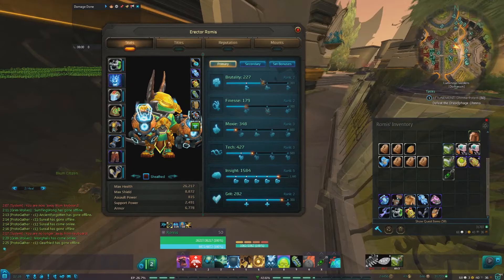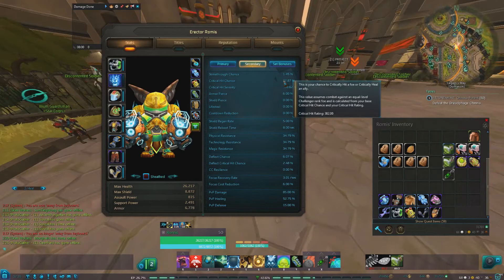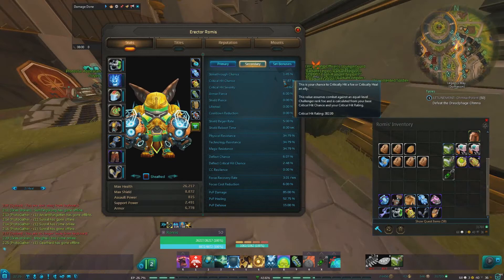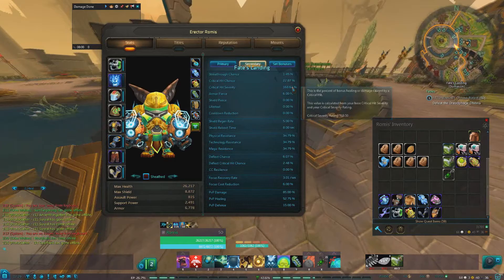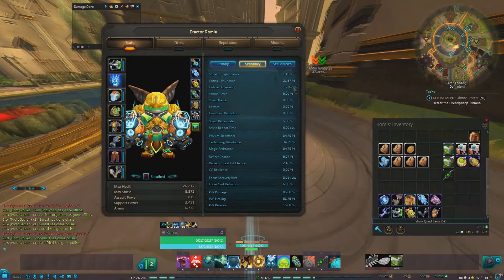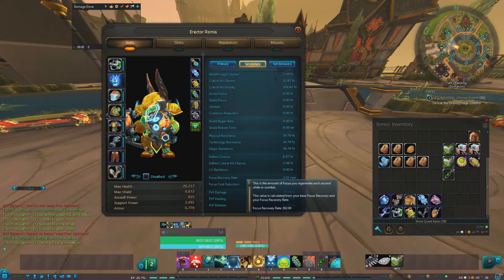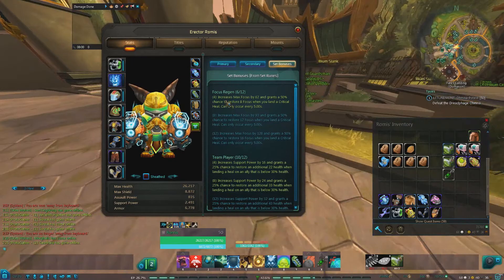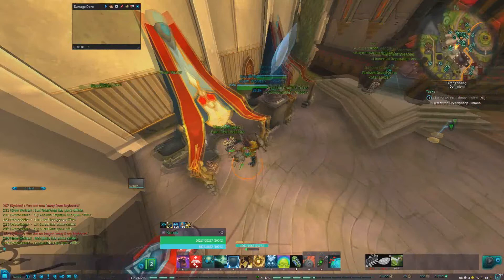With this I have 1,584 insight unbuffed. On my secondary stats, I have 22.87% critical hit chance — the ideal point you want your critical hit chance to be at is 30%, but that's what you want to aim for because that's a soft cap. Critical hit severity is at 168% right now, which hasn't really given me any problems. And I have 3.01 focus recovery, which is basically the focus recovery rate you want to aim for. On my rune set bonuses I have focus regen 6 out of 12, and team player 10 out of 12 — those are the 2 rune sets I use to increase my focus and insight.